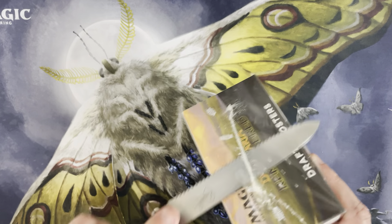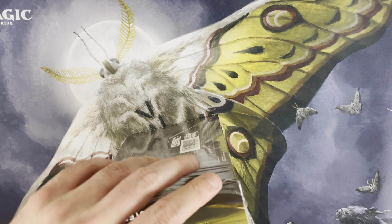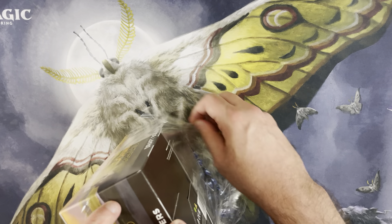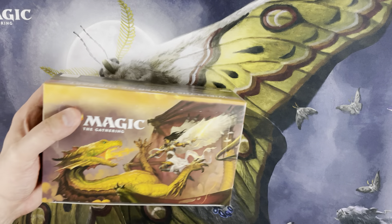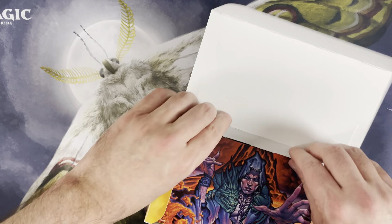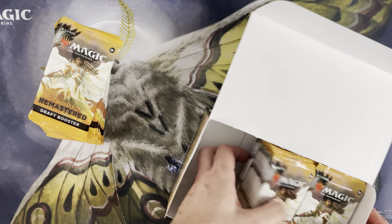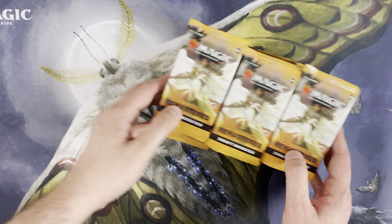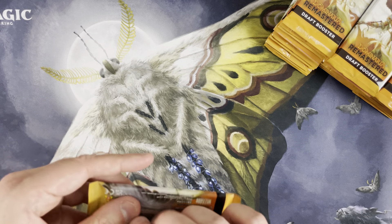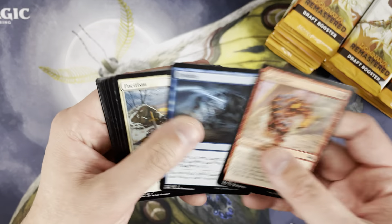As of filming, these boxes are down to about $130. They debuted at around $200 a box, and the collector boxes were north of $300 — those are now down to around $200. There's been good saturation of singles, Lord of the Rings happened, and people are waiting to see what's reprinted in Commander Masters. But at $130 for a chance at Vampiric Tutors, Forces of Will, Enlightened, Mystical, Worldly Tutors — I think it's fairly low risk.